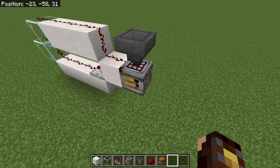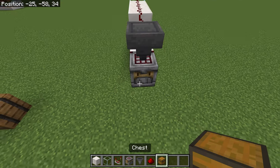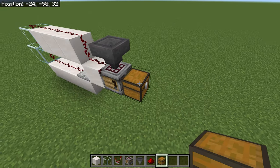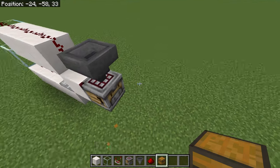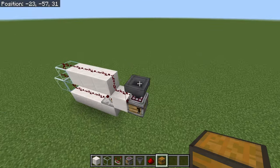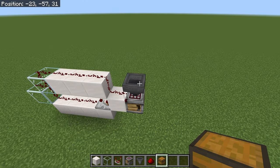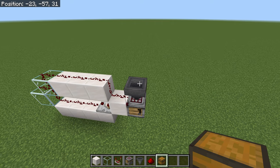Now obviously you need some way to collect the items after they've been crafted. You can either put your chest in front of it and it'll push the item straight into the chest, or you can build a water stream, hopper line, or whatever you want to do. Getting the items into here could come from your item filters or from a water stream — whatever makes sense for your farm.